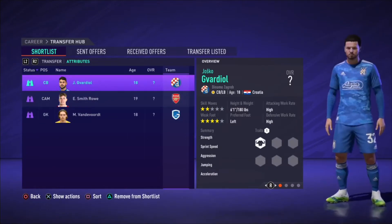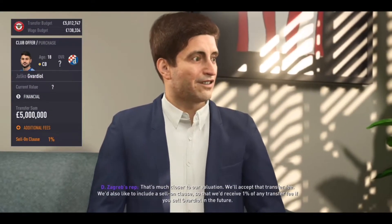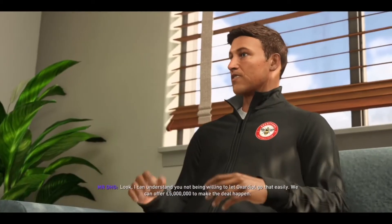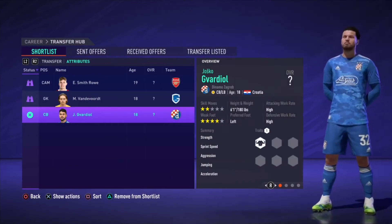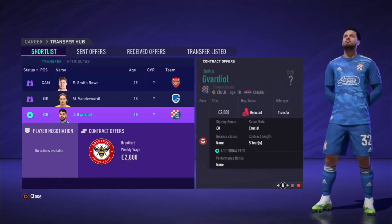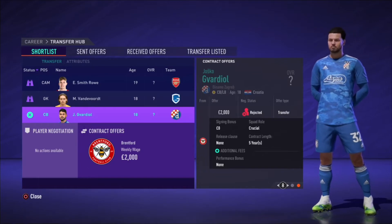We're going to go ahead and try to get a contract with the centre-back, Gavardial. We have offered £5 million for Gavardial and all they want is a 1% release clause, so we're going to accept that. That is a brilliant signing for us — if we can sort the player wages. That was a bit of a fail though. We did get the £5 million offer accepted, but I tried to give him £2k a week and he was on £500 weekly wage — the offer wasn't going to work.